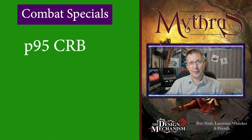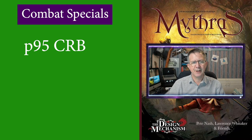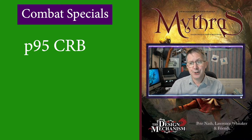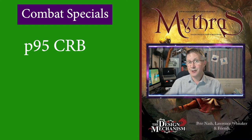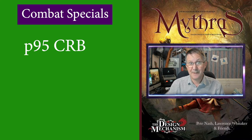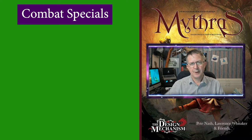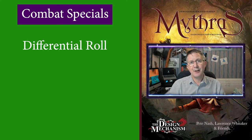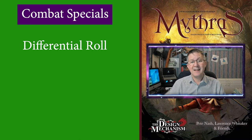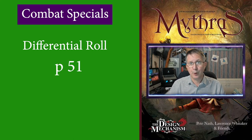So what are combat specials? On page 95 of the core rule book, it talks about combat specials — in the rules they refer to them as special effects. These are techniques which allow characters to defeat a foe by options other than just killing or injuring them. These could include rendering them helpless, forcing them to surrender, forcing them to defend, or even disarming them. Combat uses a differential roll, and the resulting difference in success level indicates an opportunity for a special effect to take place. There is a table on page 51 of the core rule book to help you with this.